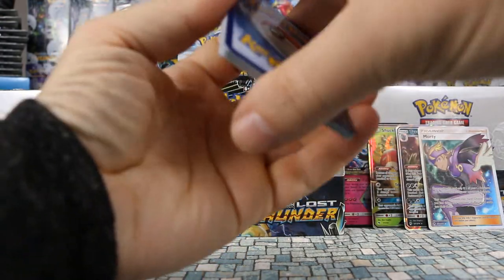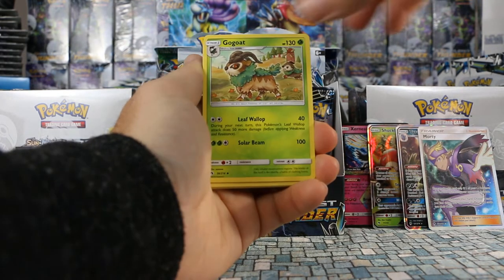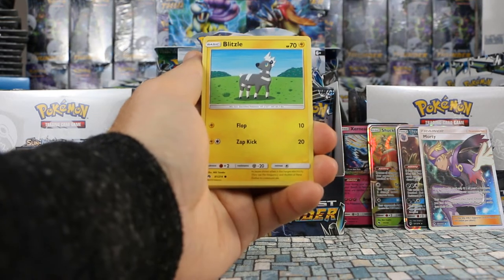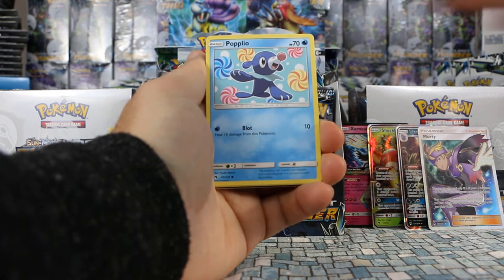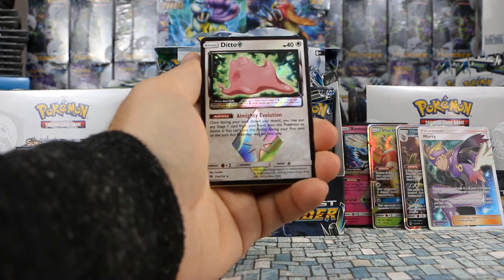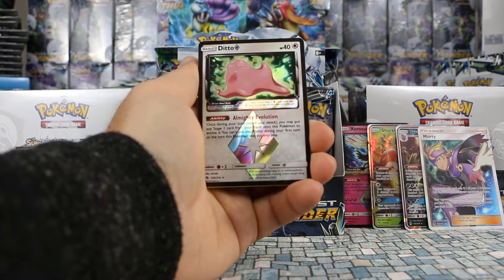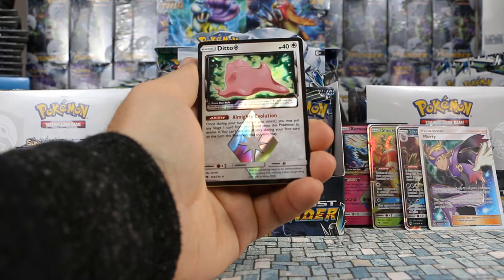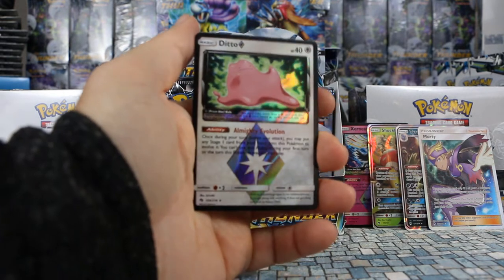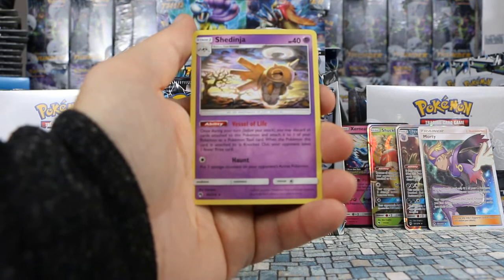Pack ten: Fighting Energy, Sudowoodo, Gogoat, Moomoo Milk — love it — Blitzle, Onix, Spinarak, Popplio, Marill. We have another prism star card — Ditto Prism Star! Only 40 HP but it has Almighty Evolution: once during your turn before you attack, you may put any Stage 1 card from your hand onto this Pokemon to evolve it. You can't use this ability during your first turn or the turn this Pokemon was put into play. Kind of neat!